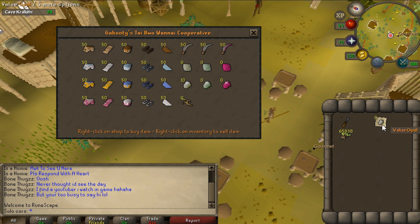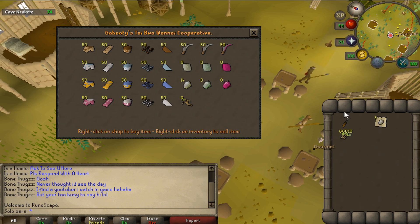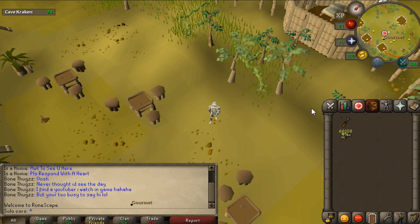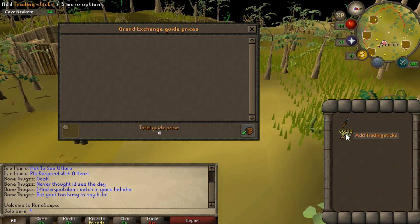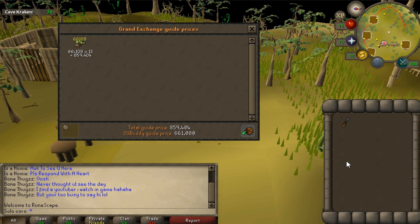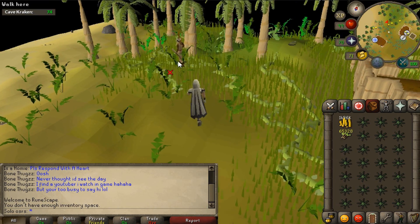I guess I should have price checked all of these gems before I started selling, but the main purpose is for Ironman - this is mainly for Ironman to see how many trading sticks you're going to get. Because 66,000 trading sticks from only 100k mining experience is a lot.